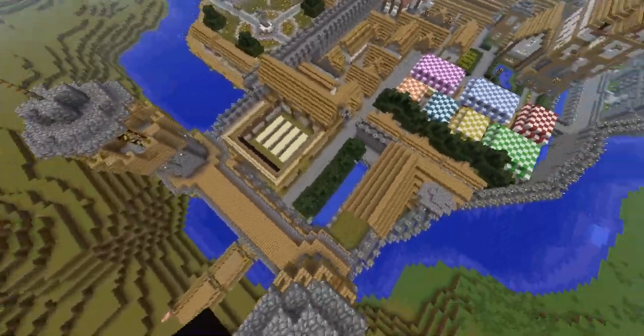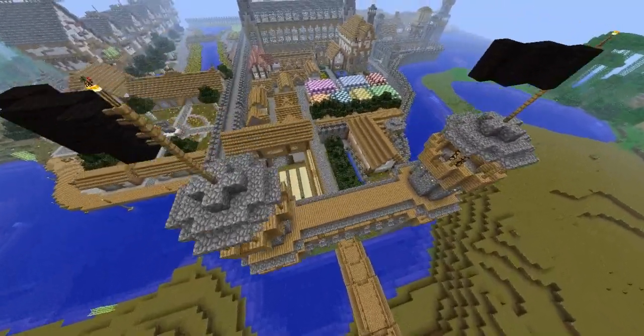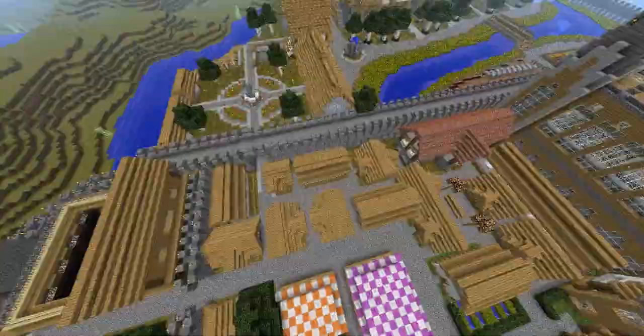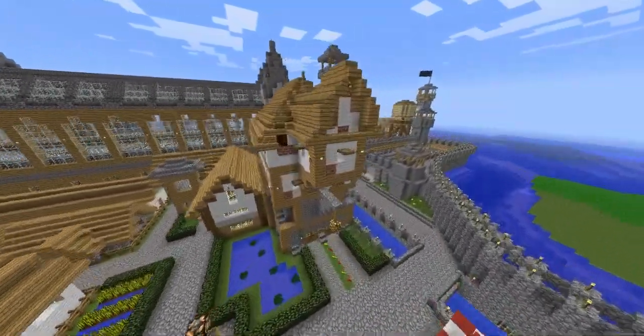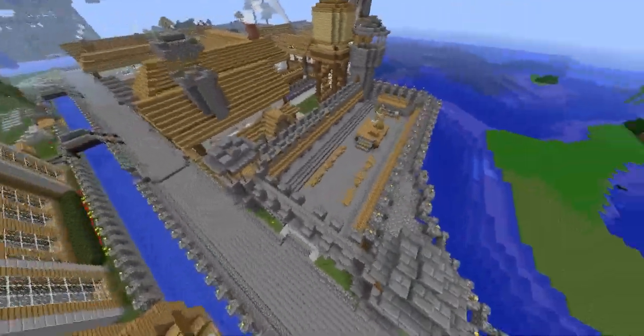I'll start from the beginning of the city — as you can see, here's the main gatehouse. Next we have the firing range and a pub, and here's where the poorer people live in the city. We have some basic housing here, the marketplace, and a nice little water mill which powers the canals that operate the city.